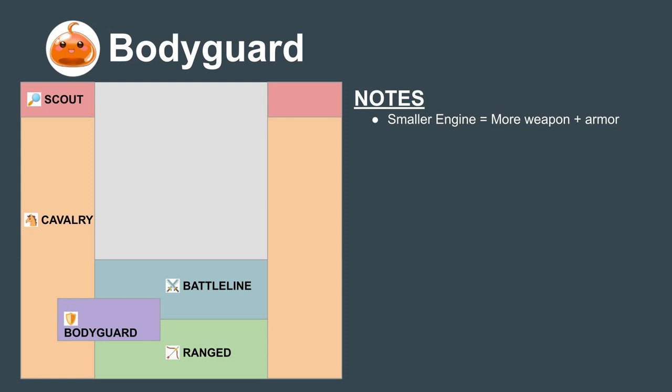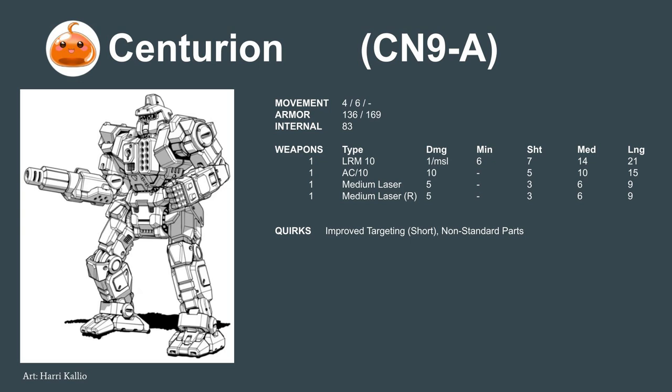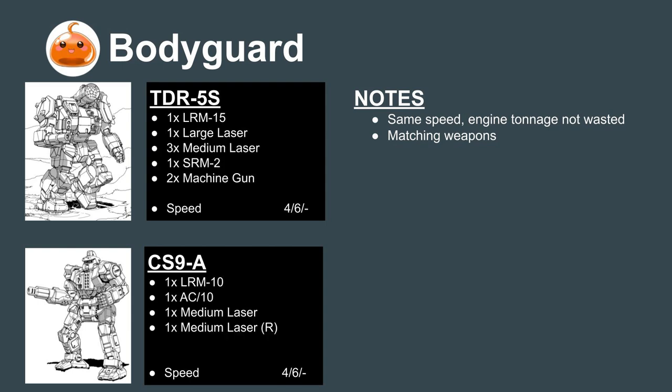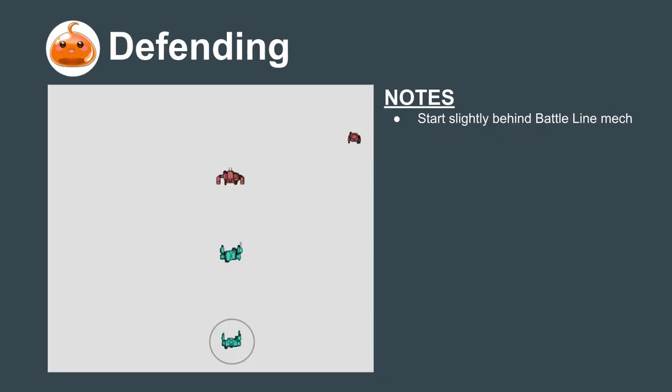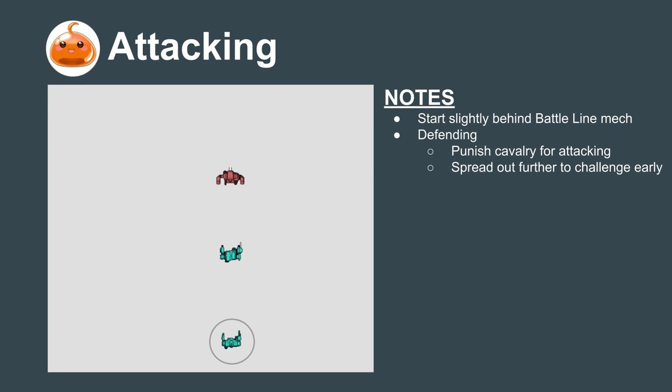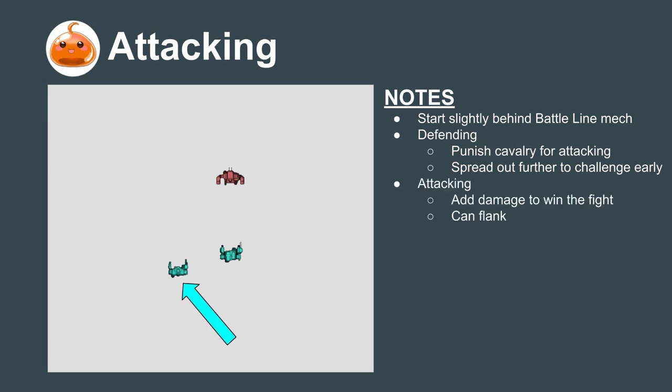Bodyguards fulfill two job functions: first, to fend off Scouts and Cavalry trying to flank, and second, to help Battleline mechs win fights. The classic example of a Bodyguard mech is the Centurion. It has the same speed as the Thunderbolt, meaning the two can move together, and it shares the same weapons brackets — when the Thunderbolt's LRM is in range, the Centurion's will be too. The large laser of the Thunderbolt also has the same range as the Centurion's AC-10, and finally, both mechs have brawl weapons when ranges close. In a fight, Bodyguard mechs usually start slightly behind the Battleline mechs so the more protected mech takes damage first, then either fan out to challenge Cavalry or Scouts, or move to help the Battleline if there's no fast-moving threat, adding their damage to win the fight.